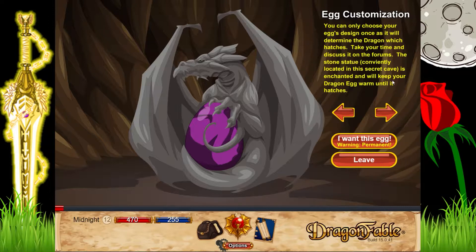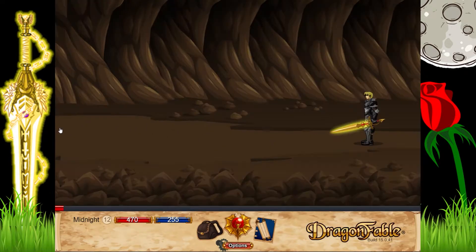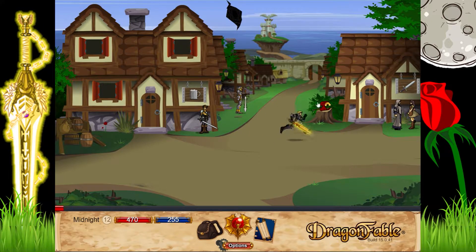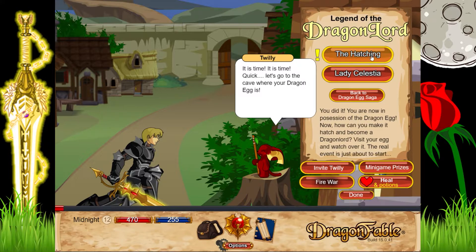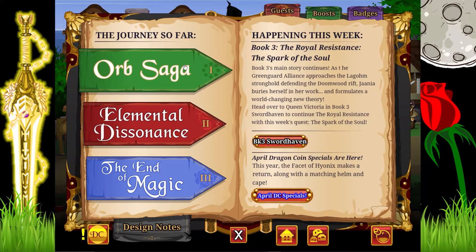I'd highly recommend you just pick an egg that you like the look of — it's what I do. I don't really care right now so I'll just leave it as this one. Confirm. Once you've done that we can just leave. I'm going to Twilly again — you have the hatching, Lady Celestia.